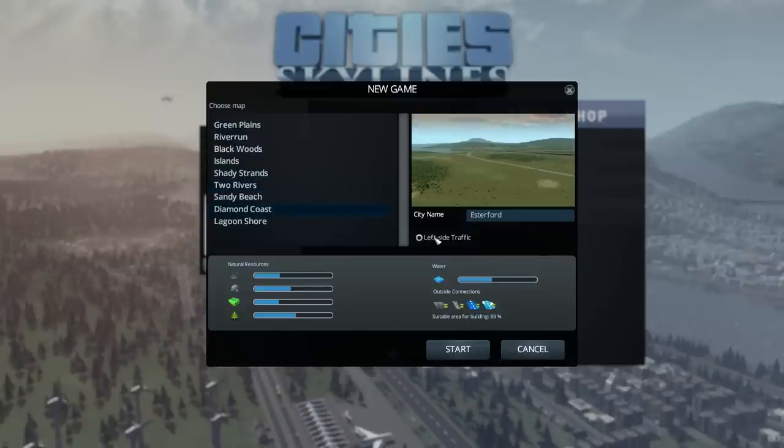Almost forgot to mention - here's our left-side traffic option. We can decide whether we want left-sided or right-sided traffic depending on whether you're crazy or sensible. We're going to go with the crazy version - so many Americans and continentals, we have to give in eventually. We're going to be using right-sided traffic. Let's do it.